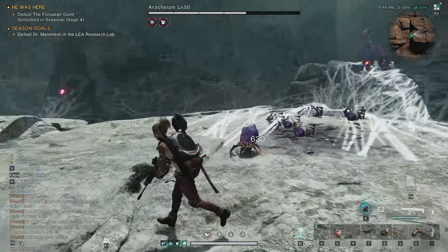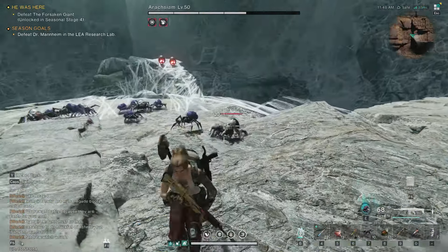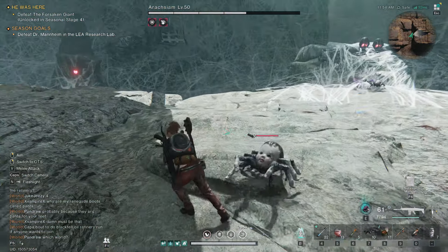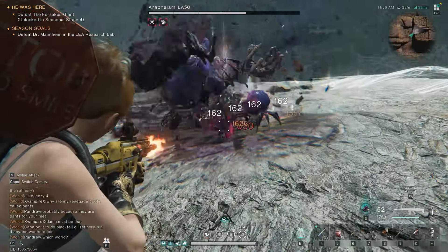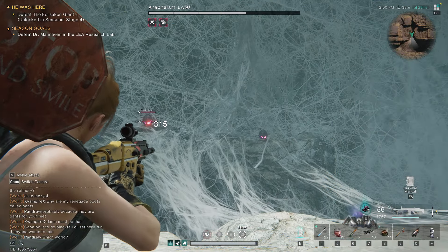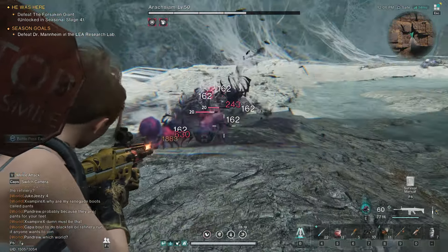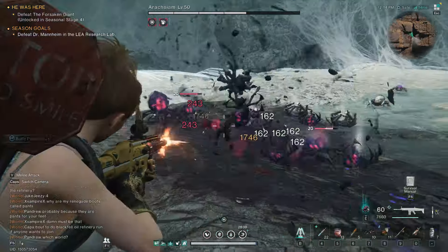Oh yeah, three acid. Juicy, juicy. We can just sit here and farm up all the juicy acid. You just repeat the process — just keep having them come after you. Looks like he's from Toy Story — you know, that weird mutated toy that Sid made? Anywho, you just repeat the process. Just do this, just keep having them come after you.